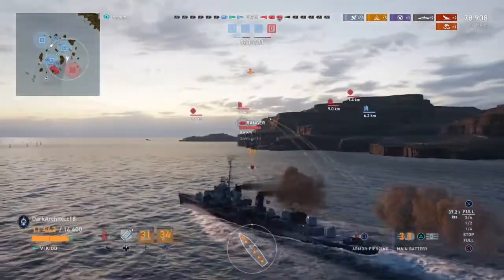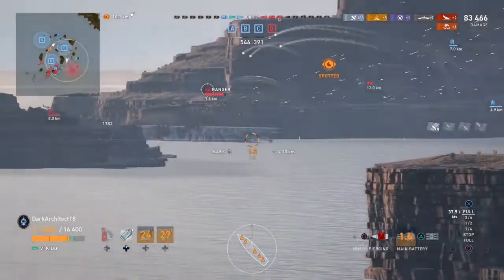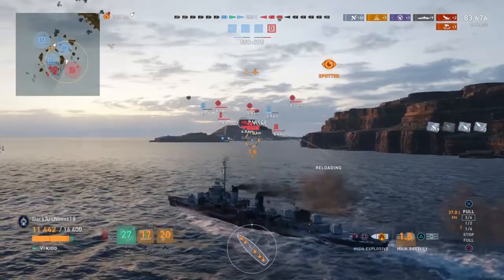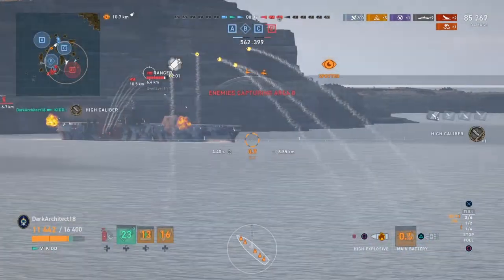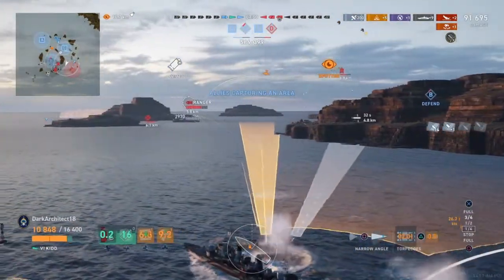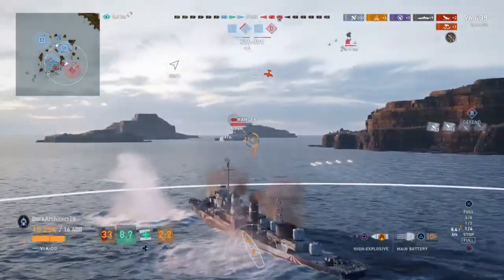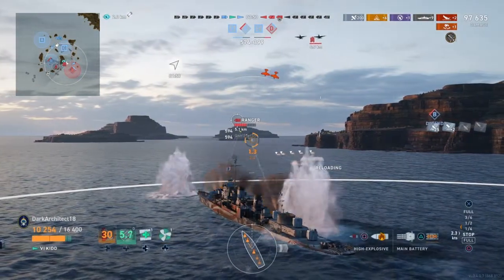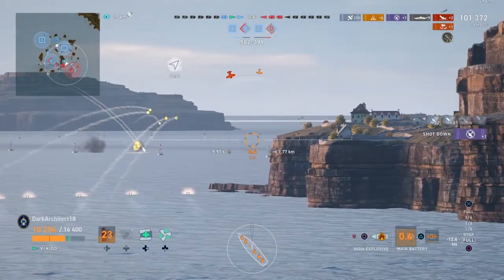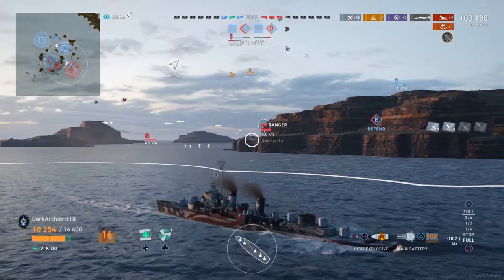I keep that in mind. Anyways, we see this Ranger pushing a little too aggressively up toward the center of B cap. I'm trying to switch to AP expecting citadels, but he was angled properly so I switch back to HE. I smoke up, slow down, and launch some torps expecting the Ranger to slow down and turn in, but he booked it — smart play by him. I almost got hit by the torps from the Ranger aircraft carrier, so I backed up.